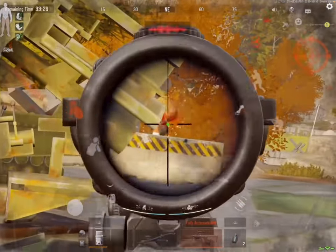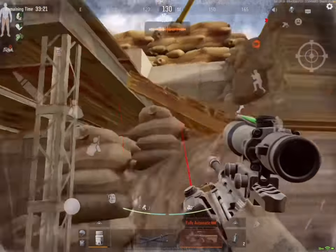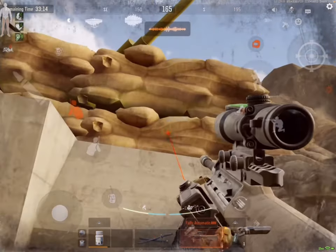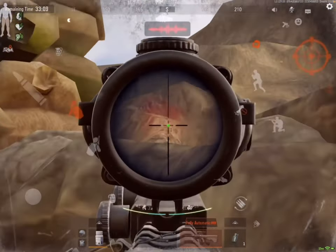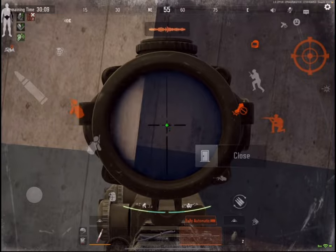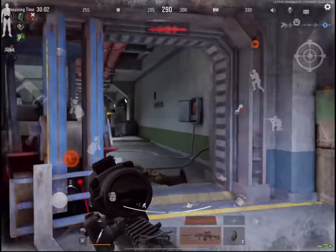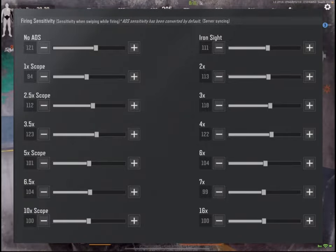High sensitivity is simply superior to a lower one. You don't need to make your sensitivity the same as mine, but if you used low sensitivity before, you can use my sensitivity as your starting ground. Firing sensitivity is just as important as the aiming one — it should always be higher than your aiming sensitivity to compensate for recoil control. You should spend some time at the firing range to perfectly adjust it for your needs. Here are my settings for fire sensitivity if you need a base to start off from.